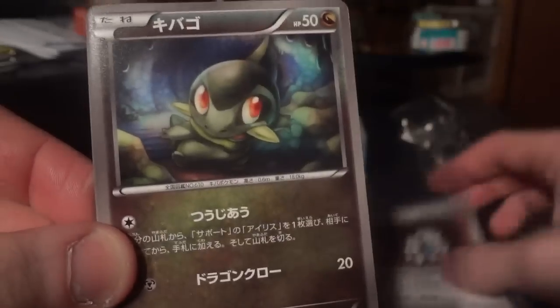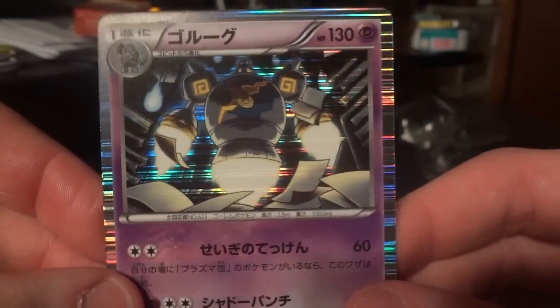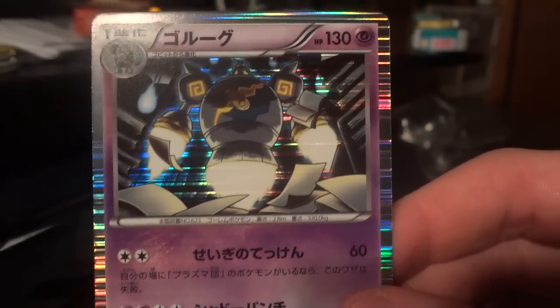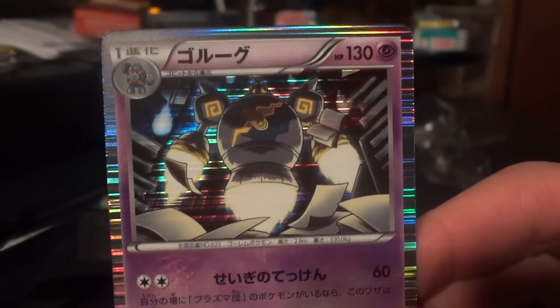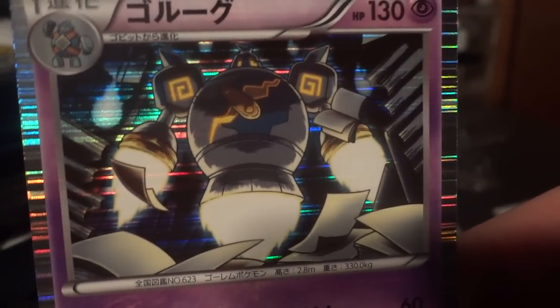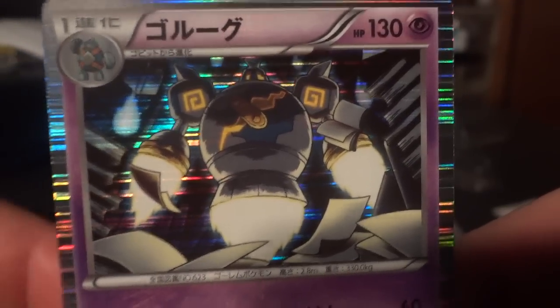Iris, Aeron, Accelgor — wait, Surskit. Nice! And there's the Golurk holo. They really made a fearsome, intimidating choice of art. It just makes it seem so much bigger than the card is. That's really impressive, actually. It's one of my favorites out of this set — I've been a Golurk fan anyway, but this card in particular is just really, really nice.